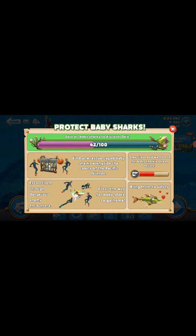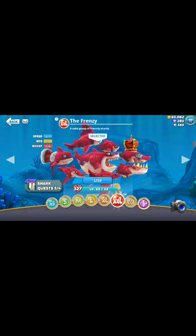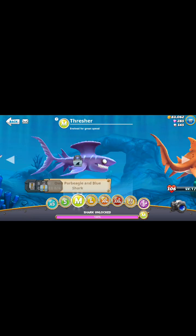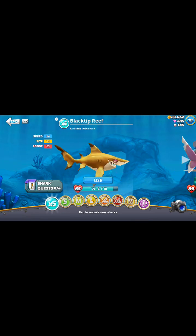In order to unlock Gaia, you have to protect baby sharks — save all baby sharks to discover Gaia. Here as you can see I've got 42 of 100, bring them to safety. So just gonna take a look at the sharks.